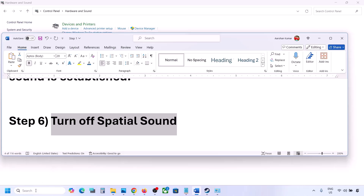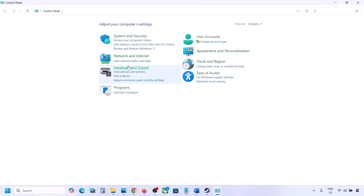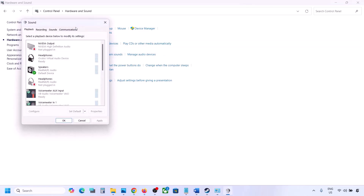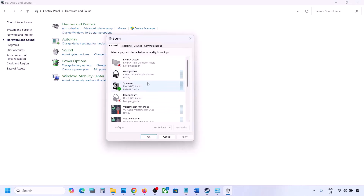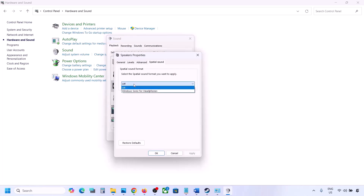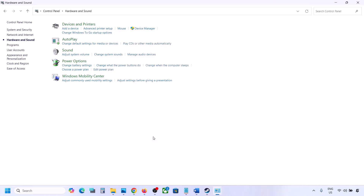The next step is to turn off Spatial Sound. Go to Control Panel, Hardware and Sound, then click on Sound. Select your speaker, go to Properties, then go to the Spatial Sound tab. If it is set to Windows Sonic, turn it off and click OK. Or vice versa — if it is already off, try enabling Windows Sonic and check.